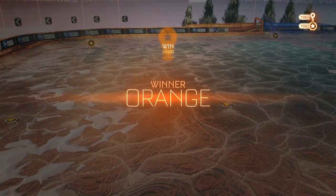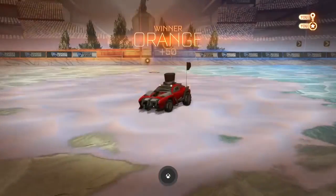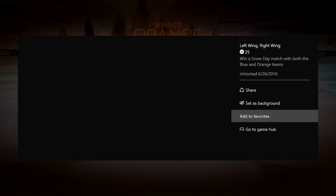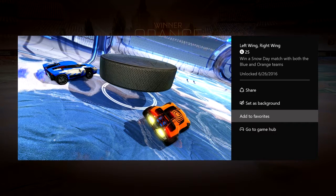I know it's still not cool. And then we wait till we get to the winner screen and then boom, our achievement will pop — 25 gamerscore, Left Wing, Right Wing: win a Snow Day match with both the blue and the orange teams.